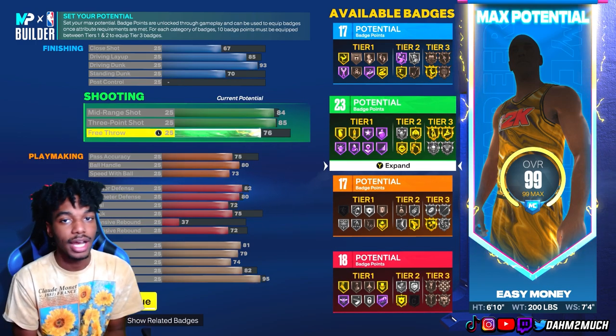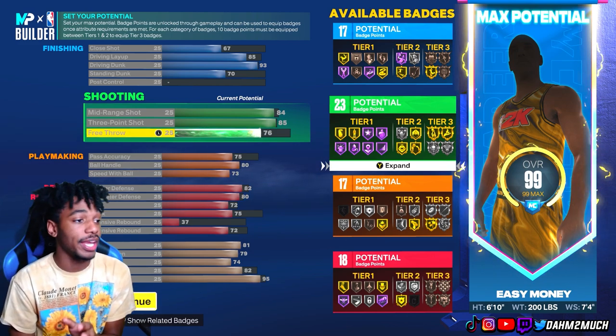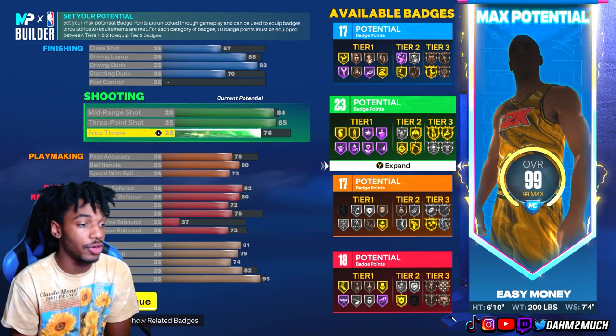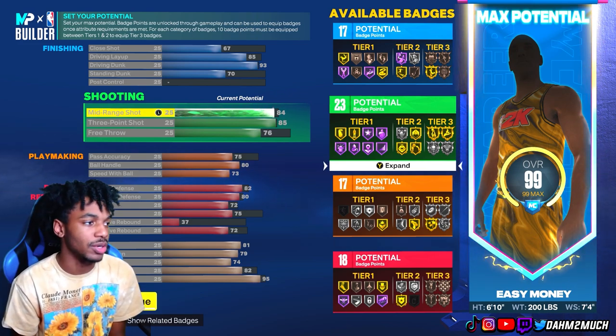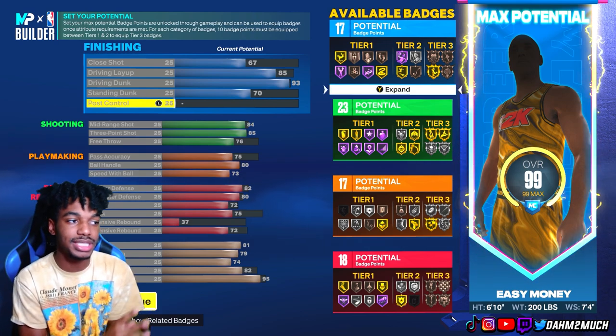This is the build right here — y'all know I don't give you builds that aren't good. You're looking at a build that gets an 85 three-pointer, unlocking silver limitless range and silver agent 3. He also gets that Hall of Fame mini magician — y'all know Kevin Durant is one of the best mid-range players of all time.